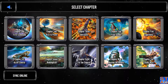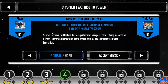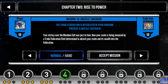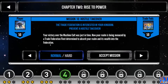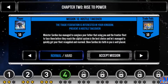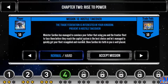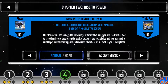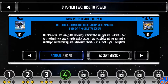I'm going to mute my microphone so you guys can hear the briefing. Your victory over the machine cult was just in time. Now your realm is being menaced by a trade federation fleet determined to absorb your realm and its wealth into the federation. Minister Sardius has managed to convince your father that using you and the Frontier Fleet to face them before they reach the capital system is the best choice. He's managed to quickly get your fleet resupplied and rearmed. Show Sardius his faith in you is well placed.